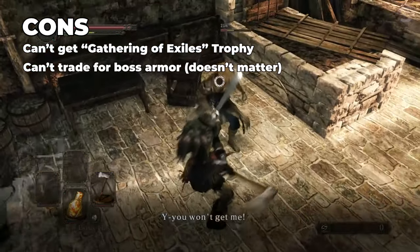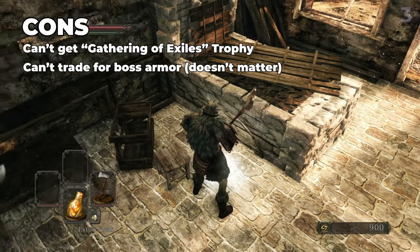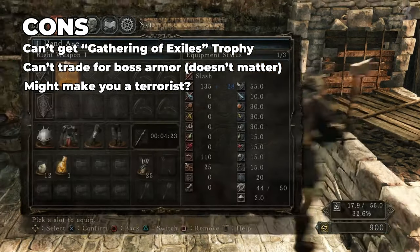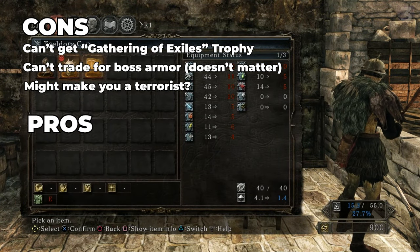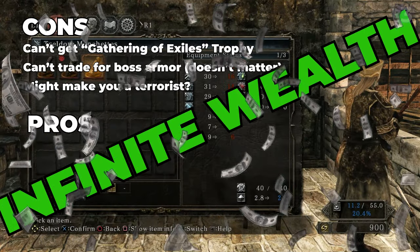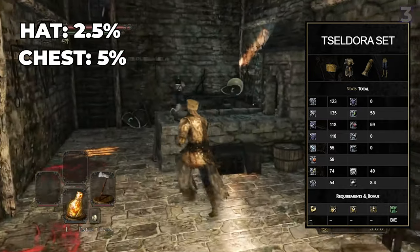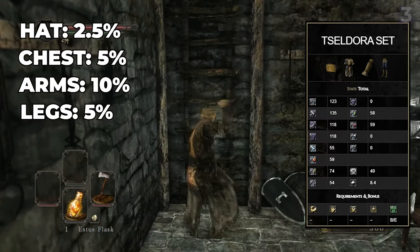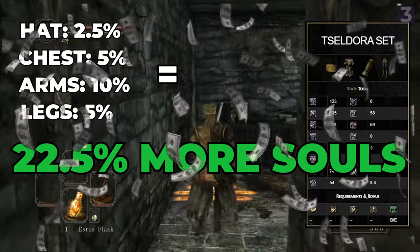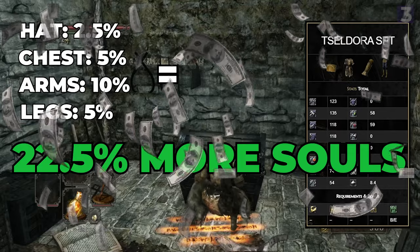Secondly, this guy sells boss items if you kill various bosses, so killing him will lock you out of those — but we aren't going to use any of those items besides the Rapier, the bow, and just one armor set, so it's not a big deal. The benefit of killing him is completely insane: killing him gives the Tseldora set, in which each piece increases souls gained, and they are additive — hat gives 2.5%, chest 5%, arms 10%, and legs 5%, for a grand total of 22.5% more souls just by equipping this gear.